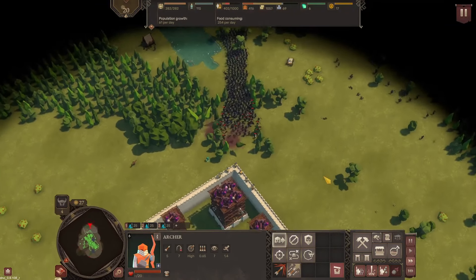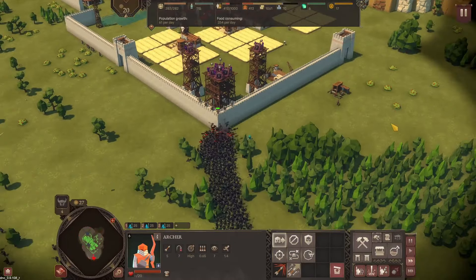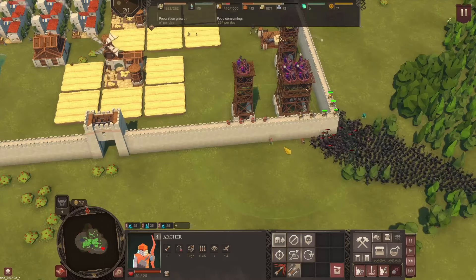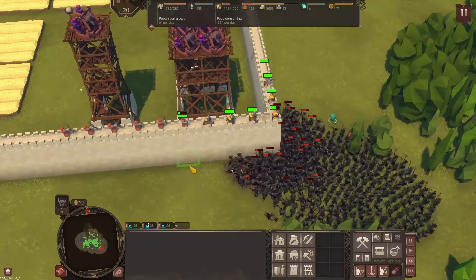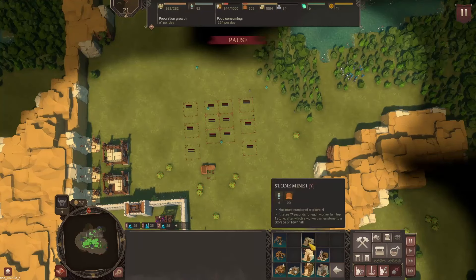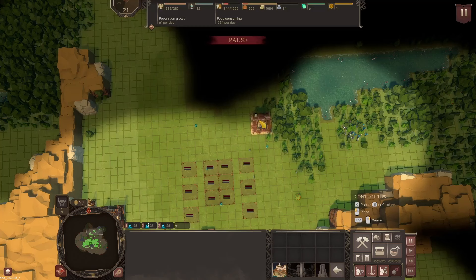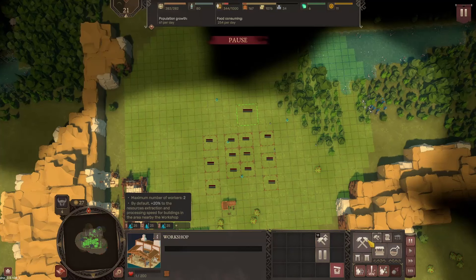Now they're all coming straight for the corner this time, but I've got a lot of catapults — luckily. He just barely escaped with his life. Corner wall almost got it. And now we also have the workshop — 20% bonus resource extraction and processing speed for buildings in the area nearby the workshop. Super cool.